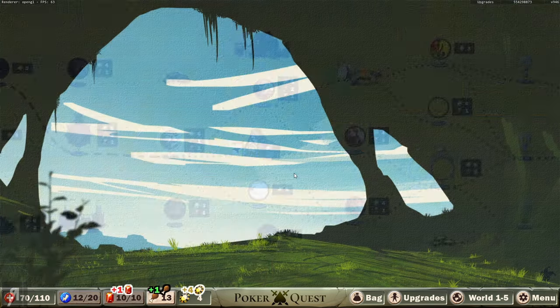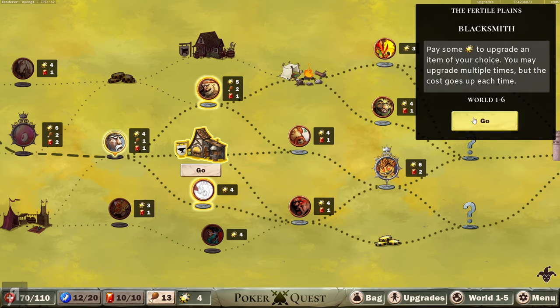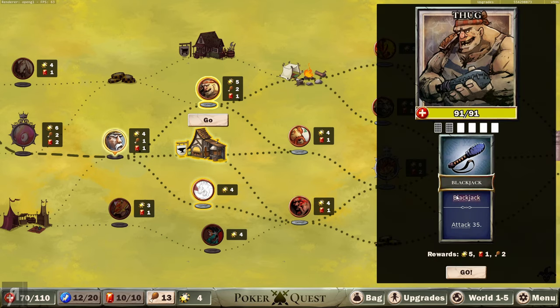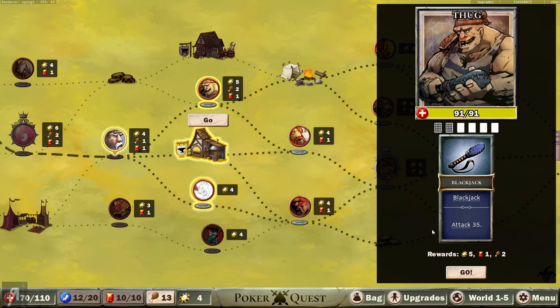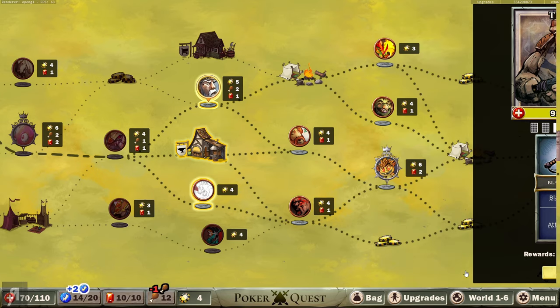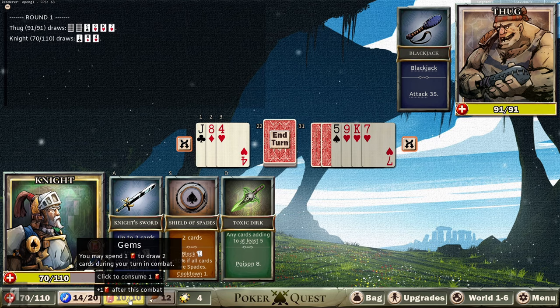I don't think there are any upgrades for me to get, so I'm just going to continue onward. I'm going to go into the blacksmith. You pay some chips to upgrade an item of your choice - you may upgrade multiple times but the cost goes up each time. Unfortunately I don't have any chips right now, so there's no point doing that. I'm going to go to the thug. He has to get blackjack - two cards where one is any 10 or face card and the other is an ace - to be able to attack. That is actually kind of insane, and he also has two hidden cards.